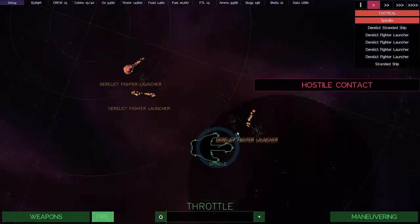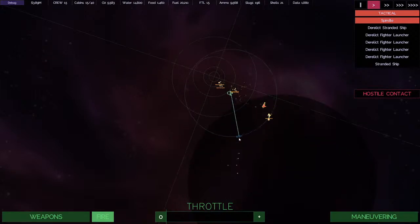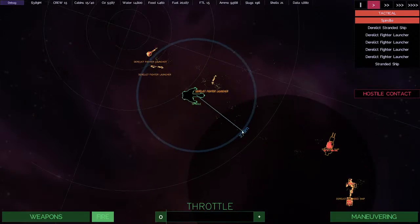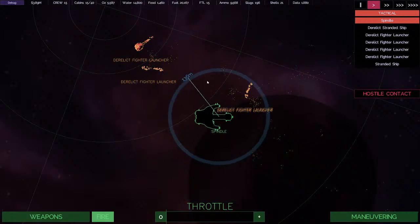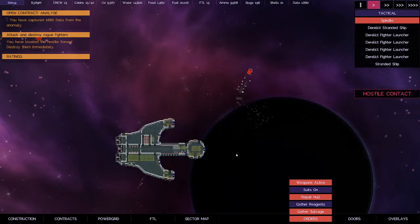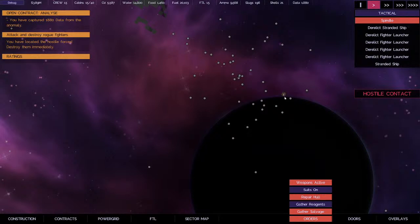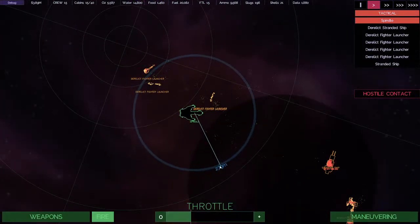Hostile contact — where are they? That's the old battlefield, okay. Here's where I almost died. The old fighter launchers here. Is there salvage to pick up? Yeah there is. I know he jumped out of here — there's some bullets right there. Cool. Anyway, let's go kill these fighters.